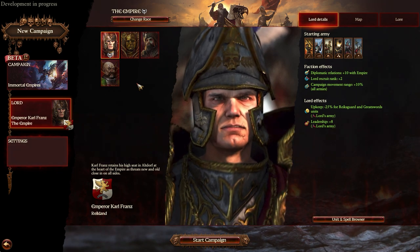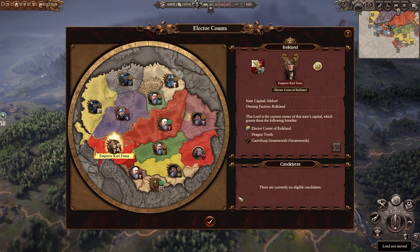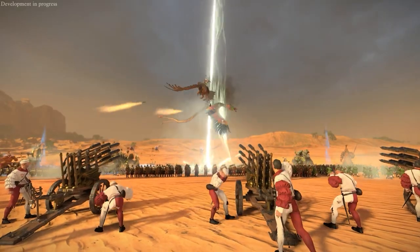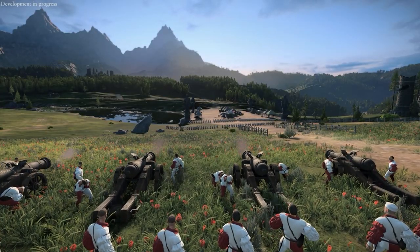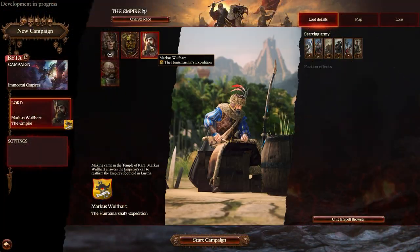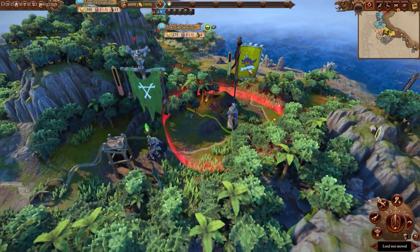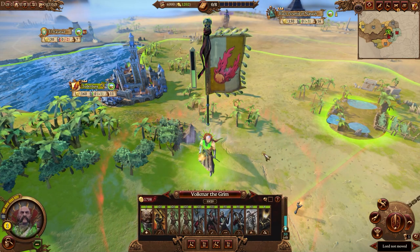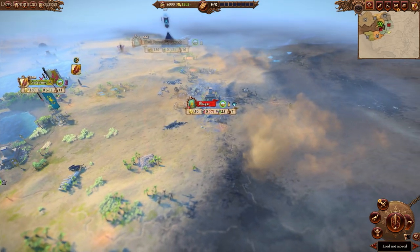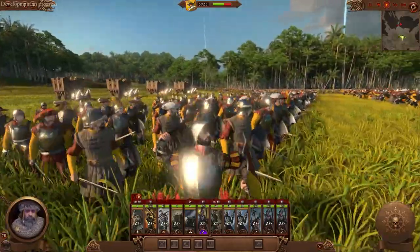Karl Franz, for example, belongs to the Empire race, but so do three other legendary lords. Karl Franz is the Emperor, so his campaign will likely revolve around taking care of said empire and fending off the chaos lords. But if you'd like to play the Empire but feel kind of sick of the old world or the duties of the Emperor, you can always play as the Emperor's more magically inclined right-hand man, Balthasar Gelt. Or you can play as the Colonial-inspired Marcus Wolfhard of the Hans Marshal Expedition, off in the much more colorful new world, or assume the role of Volkmar the Grimm of the Cult of Sigmar, scouring the undead-infested deserts of the south. Even though you're off in different parts of the world, you're still a part of the Empire faction, with access to virtually exactly the same units as all the others.